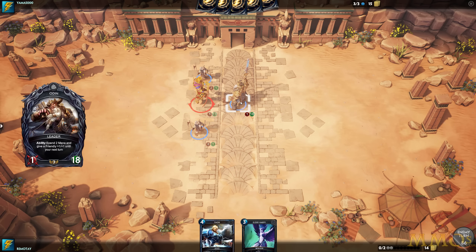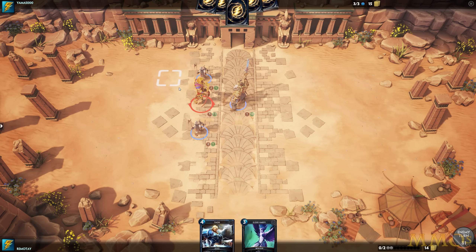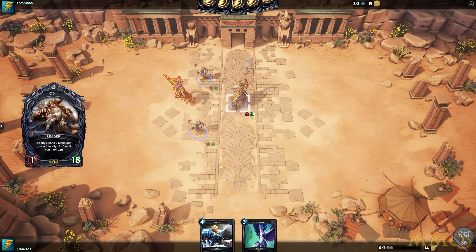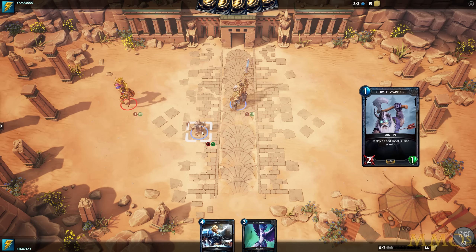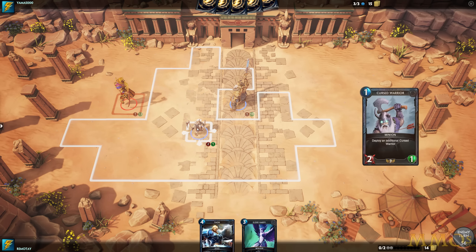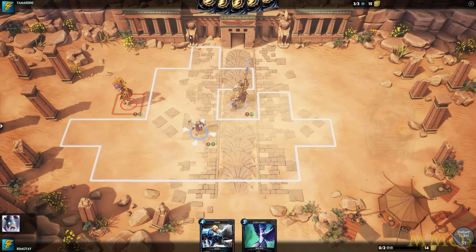If a ranged enemy hits me or any of my heroes, these two guys — because they're not ranged — will not counterattack. Where you place units and how you move them around plays a great deal of importance. I'd say it's right away a little more complex than stuff like Hearthstone and Shadowverse — both great games. Shadowverse has 40 card decks, Hearthstone has 30 card decks. The opponent moved back to attack so my guys couldn't counter back — a pretty basic mechanic, but when you get more units on the board it can get more complex.